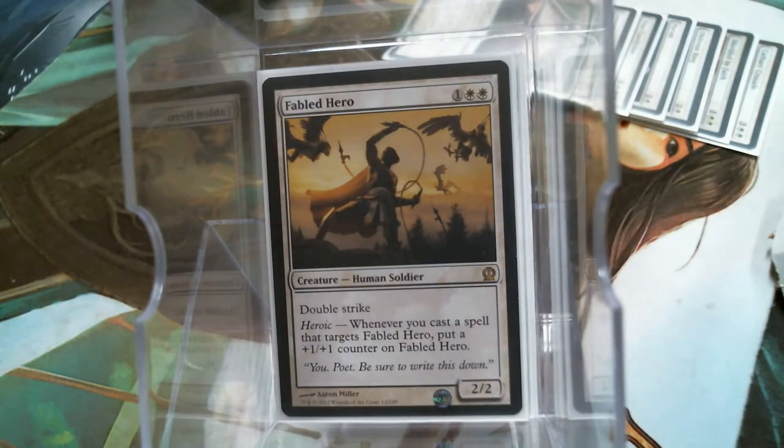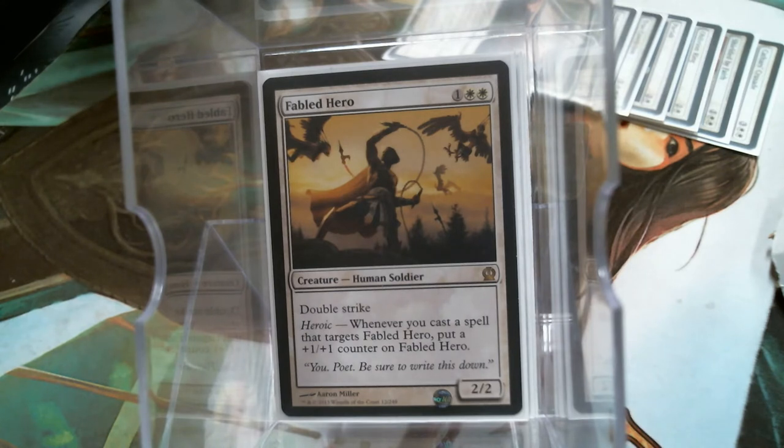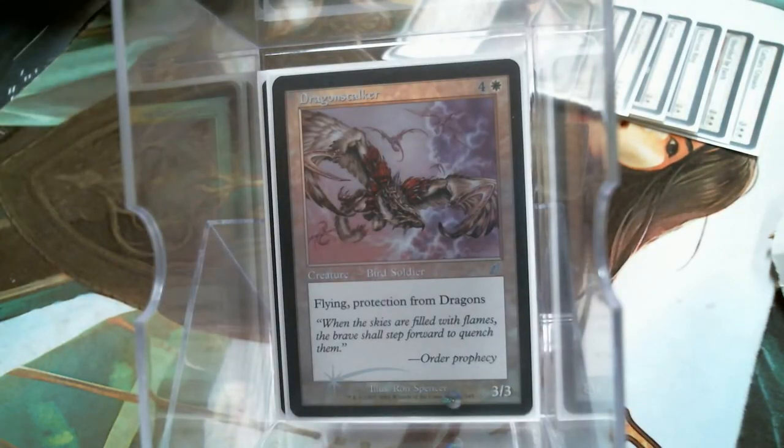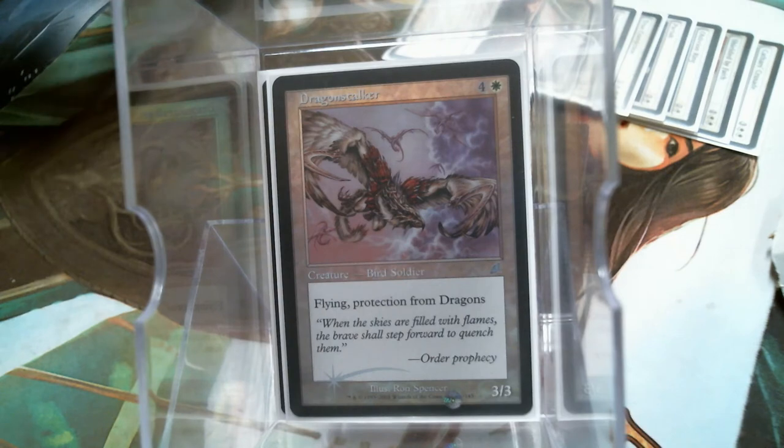This guy will be the first to go once I get a better creature, because he contributes Double Strike and he's a human. Soldier's not really a thing in the deck, and if you can't target that heroic ability it just feels like you're losing value. Dragon Stalker has Flying and Protection from the most popular creature type in the format, so it's not bad.